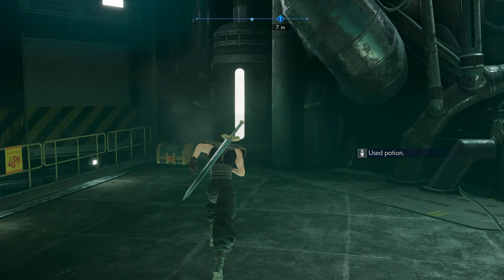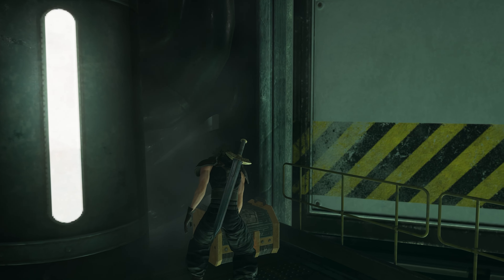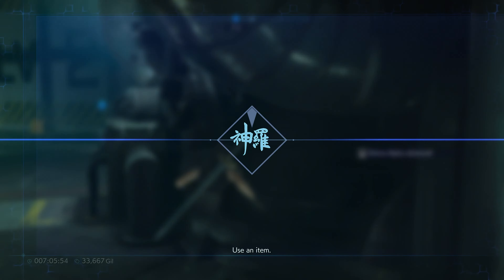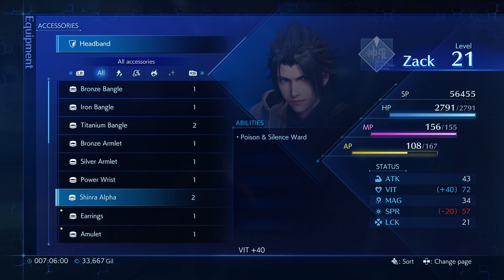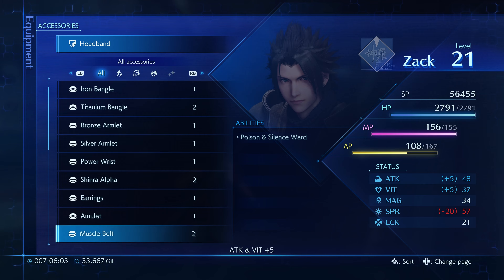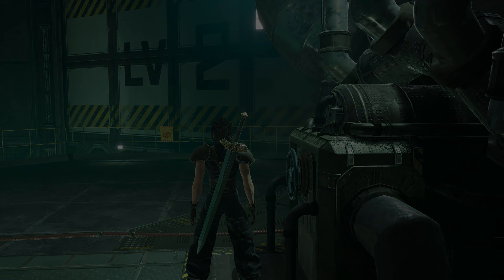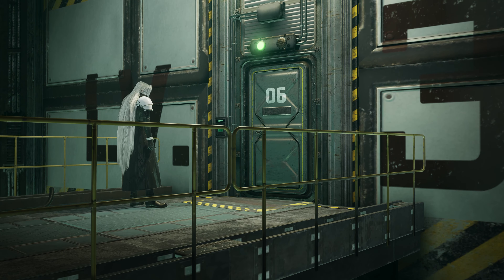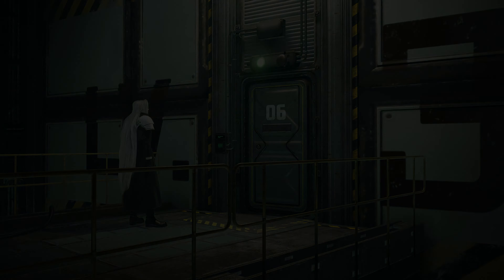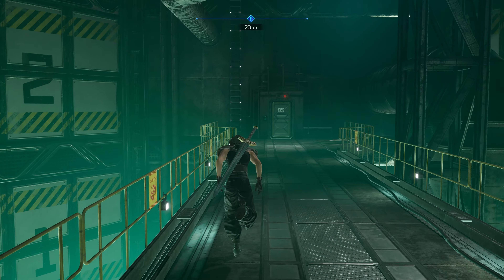Just make sure I'm healed. High potion. And this one, Shinra Alpha. What is that? Vitality plus 40. I think we're fine with these. Oh, there's no boss. Well, that works better for me anyways.